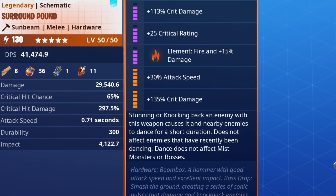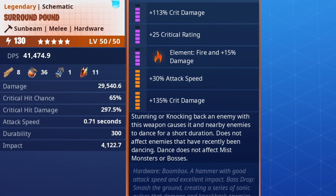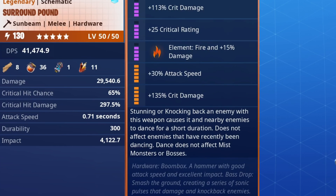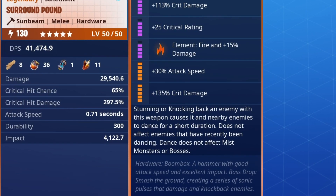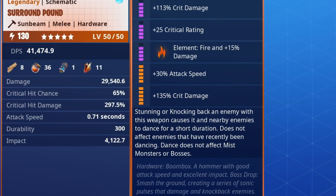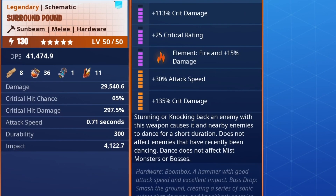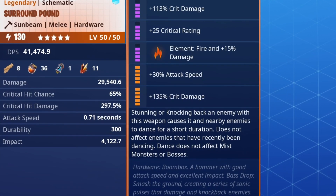We've got crit damage, crit rating, fire, attack speed, crit damage, and the last perk is: stunning or knocking back an enemy makes the husks dance around them. I quite like that because hammers tend to do a lot of impact anyway. We have 29,000 damage, 65% crit chance, 297.5% crit damage. Those numbers are a bit weird because I have some legendary and epic perks on there. I don't have enough legendary perks to fully perk this up. 0.71 attack speed and 4,000 impact.